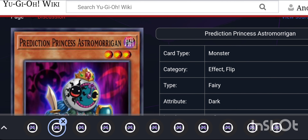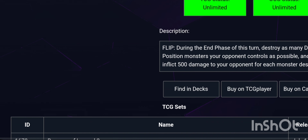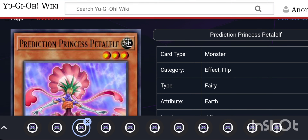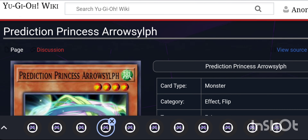Prediction Princess Astral is a Level 3 Dark Fairy. During the end phase of a turn it was flipped, it destroys as many defense position monsters your opponent controls as possible and inflicts 500 damage for each one. This was part of a two-card combo that devastated the main character in Arc-V. The other half is Prediction Princess Petal, which on flip puts all your opponent's attack position monsters face-down and they cannot change battle position. So with these two cards you flip all your opponent's monsters face-down, then during the end phase destroy them and inflict damage. Not really that devastating though — there are tons of ways to get around it.